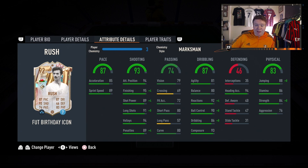Dribbling — agility and balance aren't fantastic: 81 agility, 80 balance. But 92 reactions, 90 ball control, 86 dribbling and 93 composure, which is always big for a striker. Defending is not really there, apart from 94 heading accuracy with 88 jumping — that should be very good. 86 stamina, 84 strength, 76 aggression.